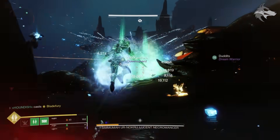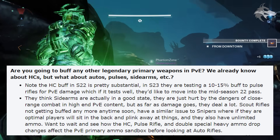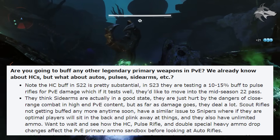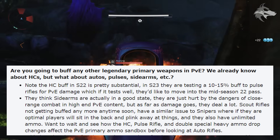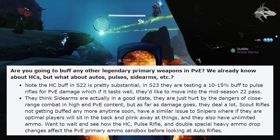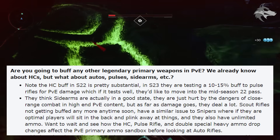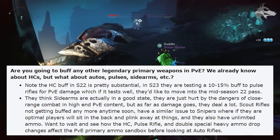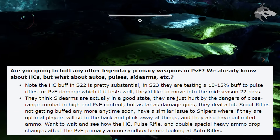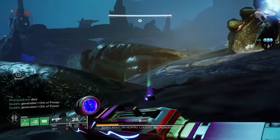On legendary primary buffs: Bungie notes the hand cannon buff in Season 22 is pretty substantial, and in Season 23 they're testing a 10–15% buff to pulse rifles for PvE damage. If that tests well, they'd like to move it to the mid-season 22 patch — potentially as early as September or October this year. They also say sidearms are in a really good state, and scout rifles won't be seeing buffs anytime soon. The plan is to wait and see how hand cannon, pulse rifle, and double special heavy ammo changes affect PvE before looking at auto rifles and other primaries.